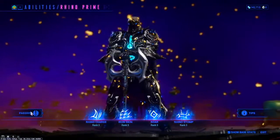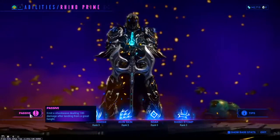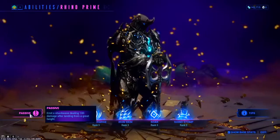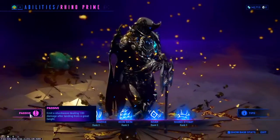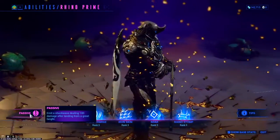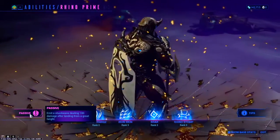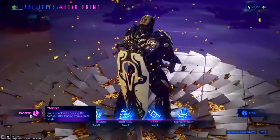Moving on to his abilities, starting with his passive. His passive emits a shockwave doing 100 damage after landing from a great height. This really isn't the most useful passive, just because in Warframe we move more horizontally rather than vertically, so you won't have this passive activate a lot. But if you really want to build for it, Heavy Impact does stack with it.